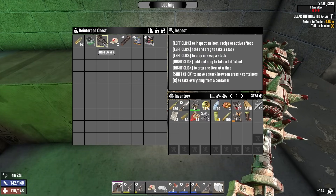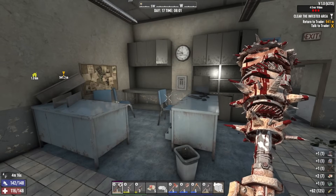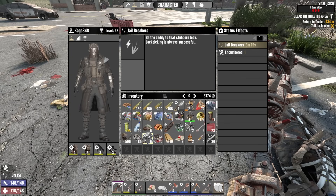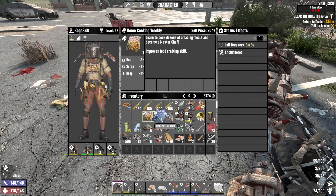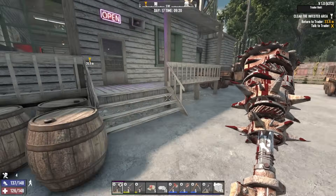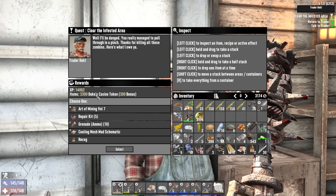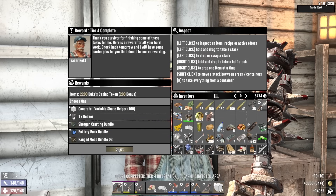I like that — the rest is kind of mid but those two things alone make it worth it. Awesome. Oh look at that. Let me go ahead and read my magazines. Good, beautiful. Let's go ahead and turn this sucker in and see what we get for it. Tier four infestation — might be a good amount of dukes. Yeah, 3,300 dukes, that's not bad. You're welcome.